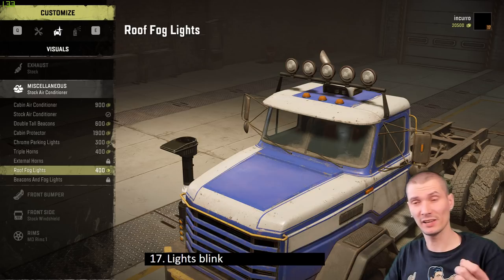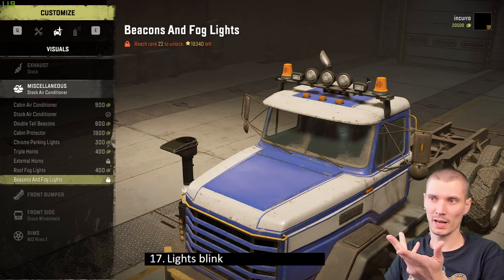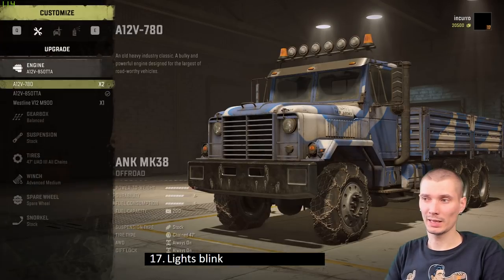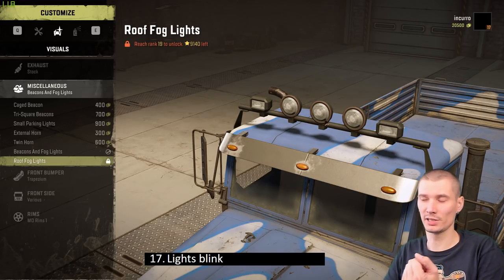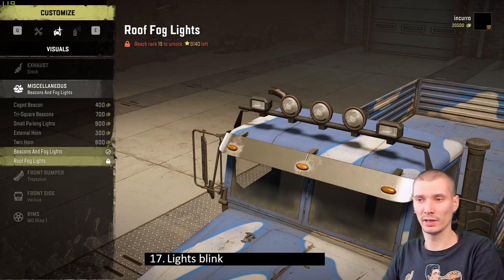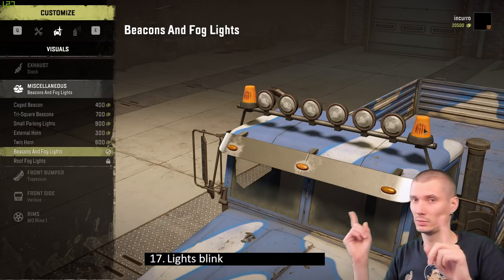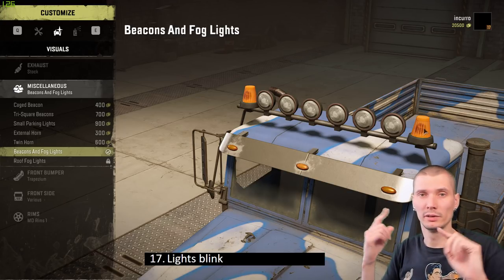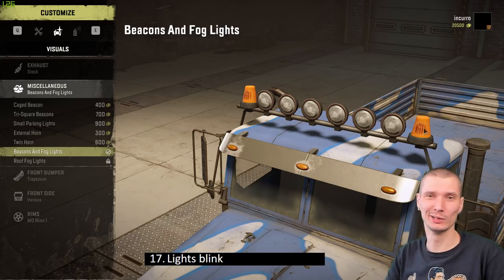Tip number seventeen: lights blink. Specifically, those beacon/emergency lights — I didn't know this when I bought them. They flash constantly regardless of whether you turn your lights on or off. It gets really annoying during extended play. Just a heads-up so you know what you're getting into with those beacons.